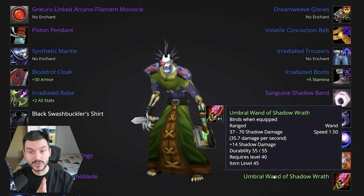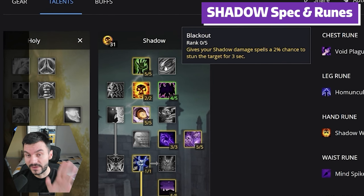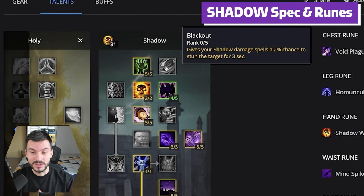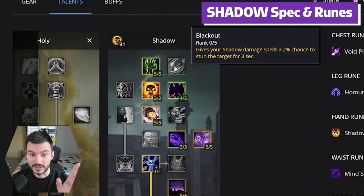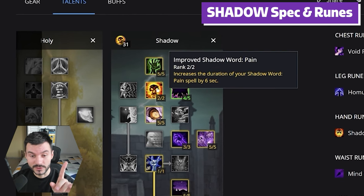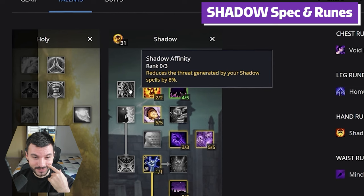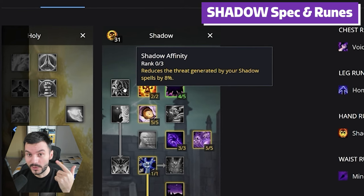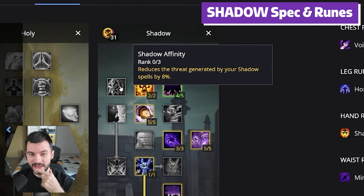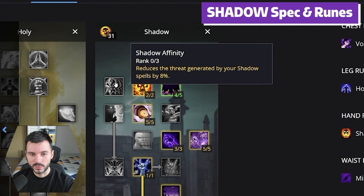Let's move to the talents and see how Shadow is going to perform. 5 out of 5 Spirit Tap, but if you PvP a lot on the Priest, you can go 5 Blackouts so you don't have to respec all the time between raids. There are going to be some massive changes to mana regen on Priest, so we'll see how that turns out. 2 points into Improved Shadow Word Pain, increasing the duration by 6 seconds. Then I went straight up for Shadow Focus, 8 points. Some people might go for Shadow Affinity to reduce threat from Shadow Spells, but now we have Blessing of Salvation and a Shaman buff that increases tank threat by 45%. I would go without Shadow Affinity and see how it goes.